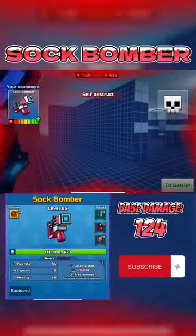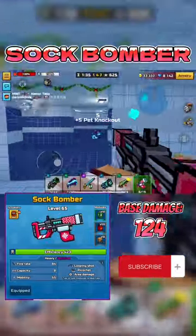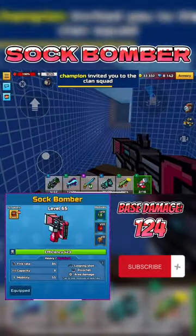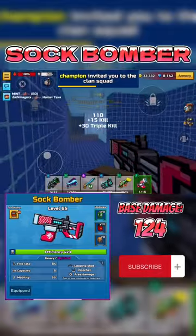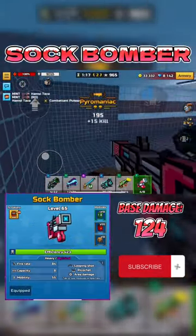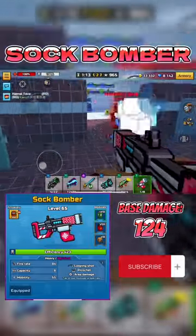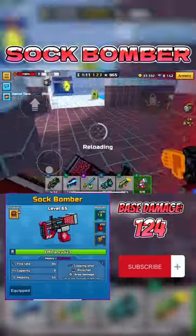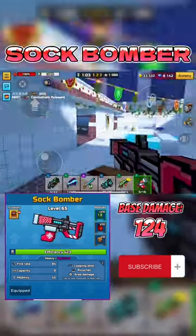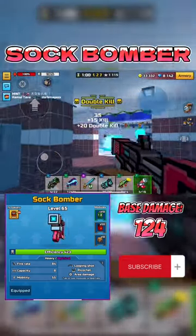I also recommend the kinetic combo because that increases rocket speed, and the increase in rocket speed makes this a lot more usable in open-range maps instead of maps like Pool Party, even though Pool Party is definitely the map where this weapon overperforms because it makes it so easy to get kills — there are so many people and the bullet just keeps traveling. Definitely get Sockbomber if you guys ever get the chance.